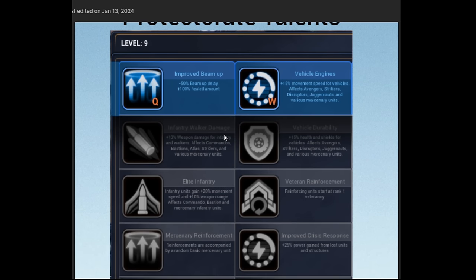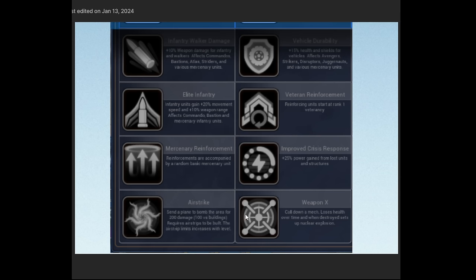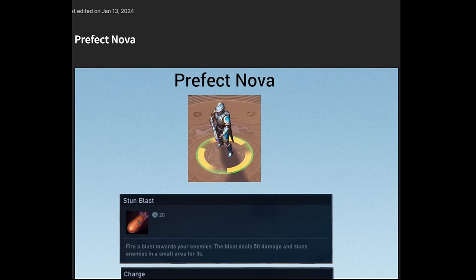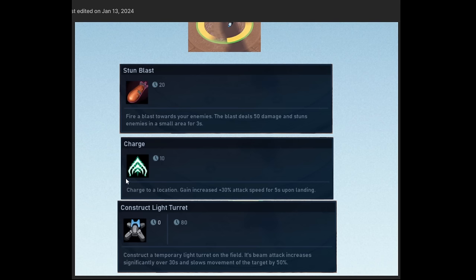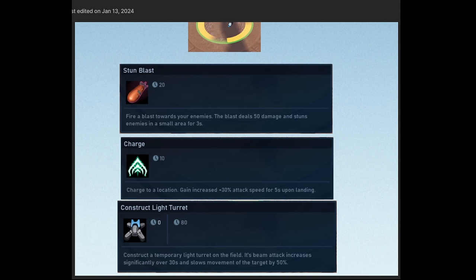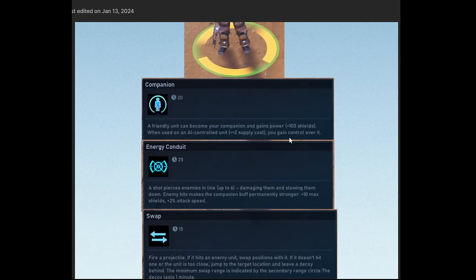Let's take a look at the Protectorate Talent Tree. These are the talents that you can choose as you level up. Airstrike and Weapon X are those big ones that open up at the bottom. I suggest that you get into single player and just try these all out yourself, and these graphics will be left in my Discord. Let's take a quick look at the heroes. First up, you have Prefect Nova — you can choose from three heroes. Stun Blast, Charge, Construct Light Turret. You definitely want to go in and toy with these. These are on cooldowns — they are not mana based and not energy based — so you want to be utilizing these a lot. Same with the Dread Hero and the Tech Hero.